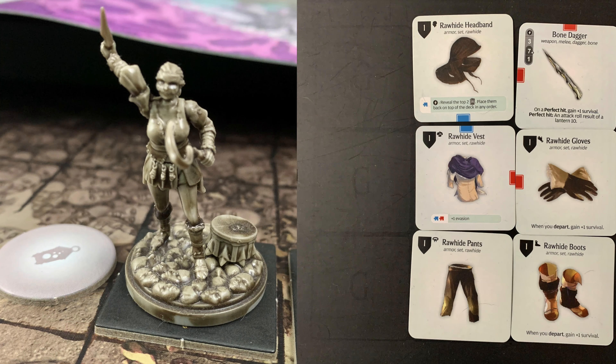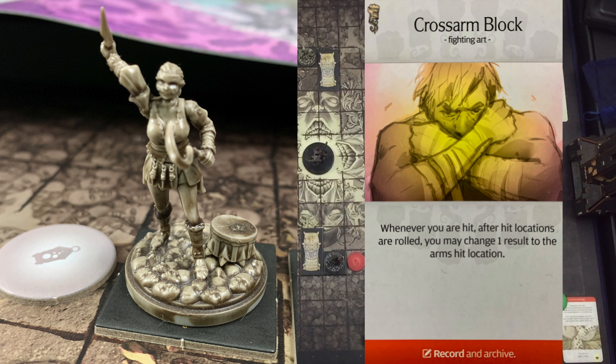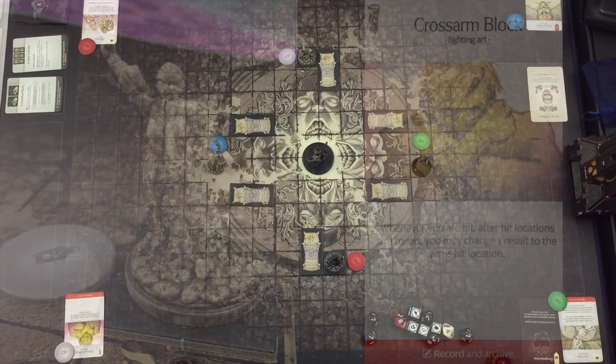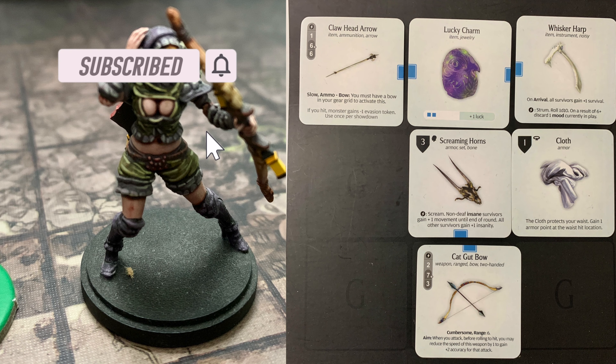Moving on to the gray survivor, which is Douala — the other one standing on the acanthus plant. Douala has a full set of rawhide armor, and also a Bone Dagger: 3 speed, 7+ accuracy, 1 strength, and on a perfect hit — rolling a 10 when rolling to hit — gain plus 1 survival. She has 3 armor across the board, 1 strength, 2 evasion, and the fighting art Cross Arm Block: whenever you are hit, after hit locations are rolled, you may change one result to the arms hit location. Douala has 5 survival and 0 insanity.